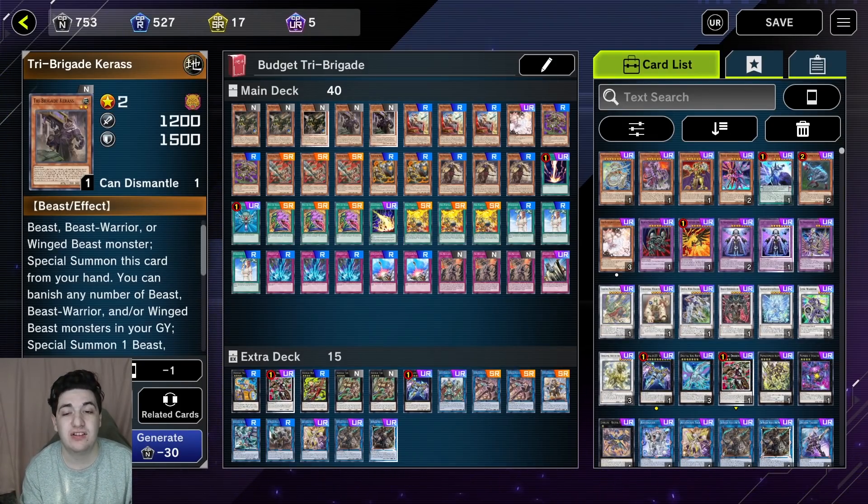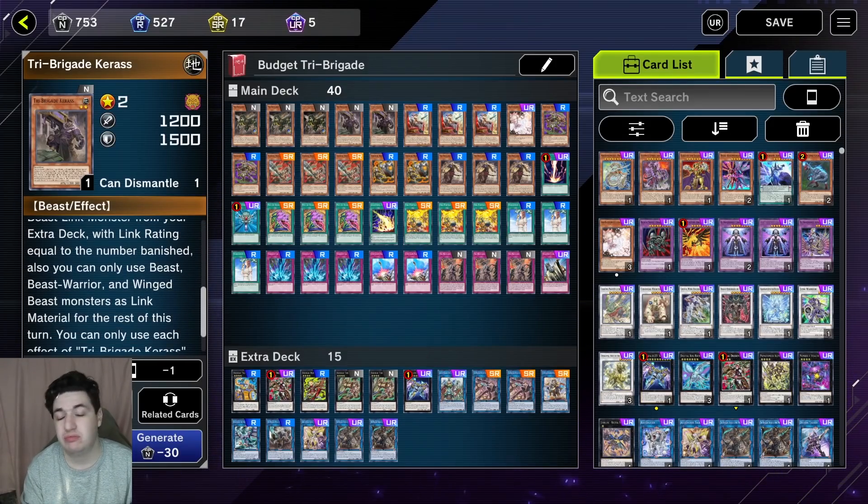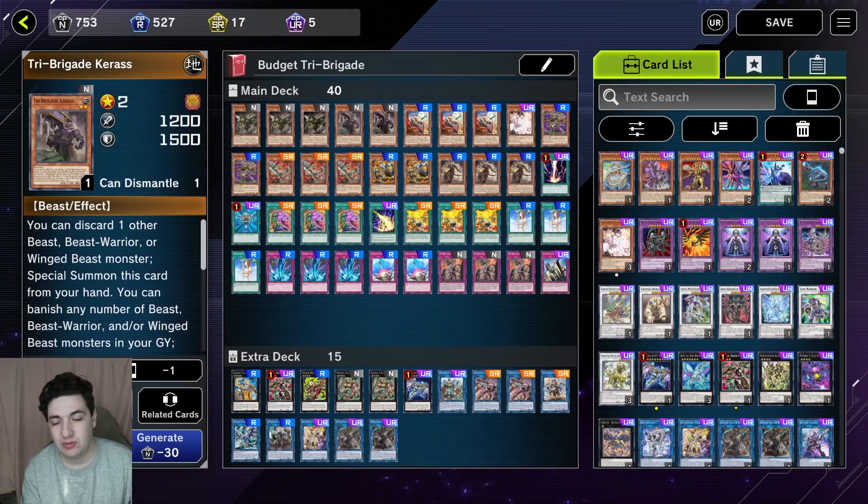Next we have two Charis. You discard a Tri-type from hand, and then, same as the others, banish any number of Tri-types to summon a Link monster. He's an extender — if your normal summon gets interrupted or negated, you want to summon Charis.